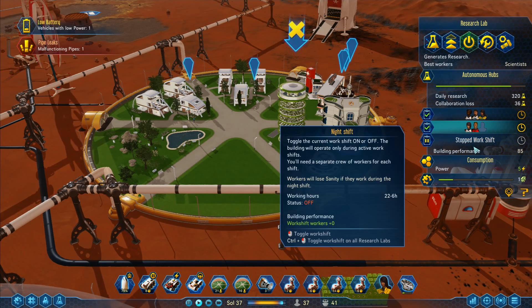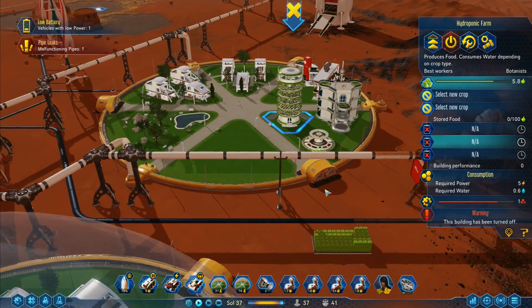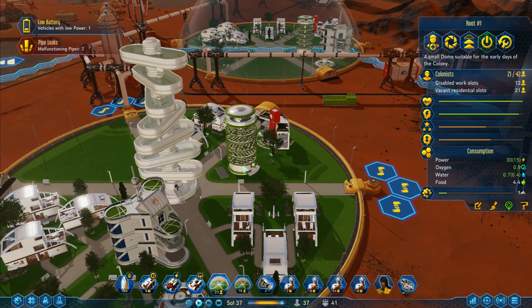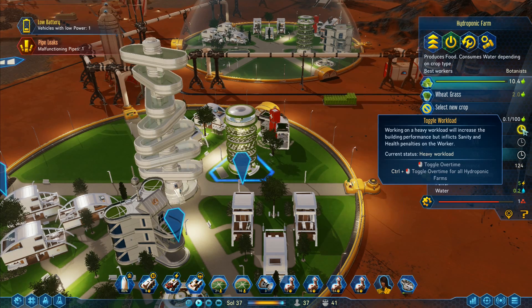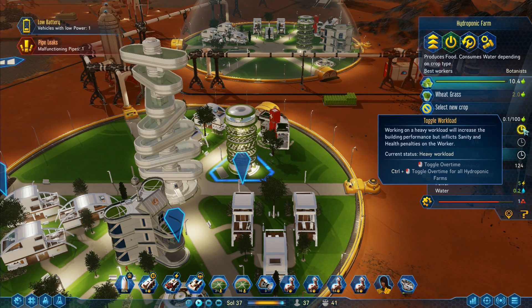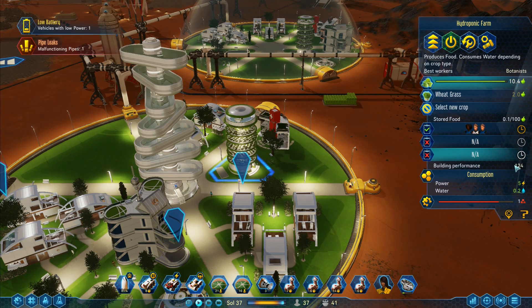Bump those up like that, gives me extra output. I can't bump that one up because we don't have anybody working there. If I bump this one up — does that increase the amount of food or does it just increase the speed? Building performance: 124, 104. I'm not actually sure what that one does.